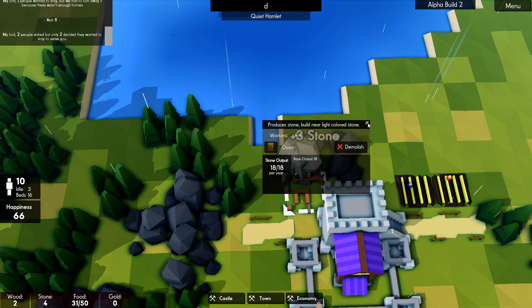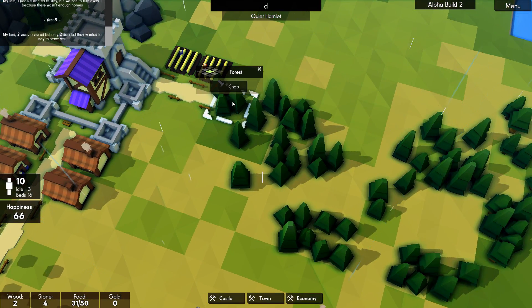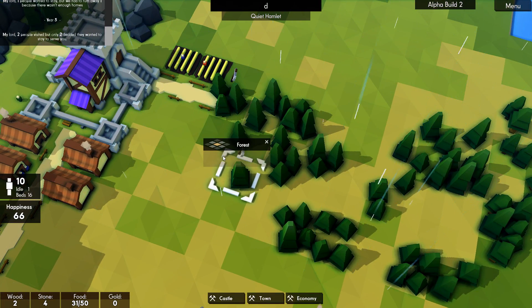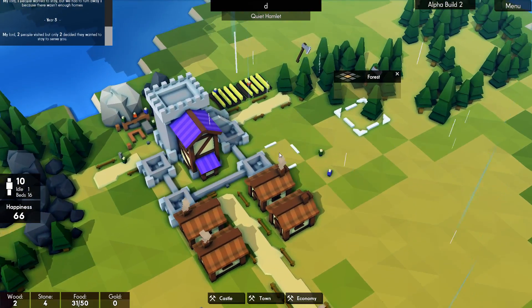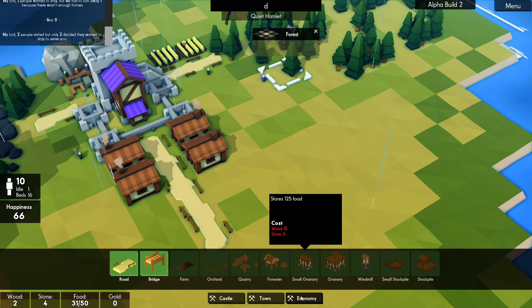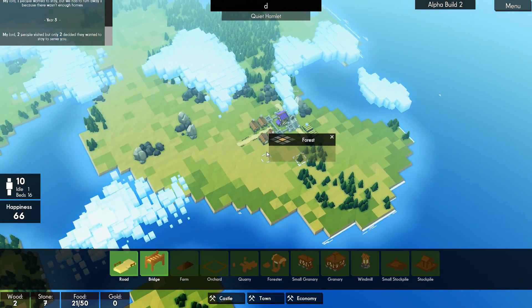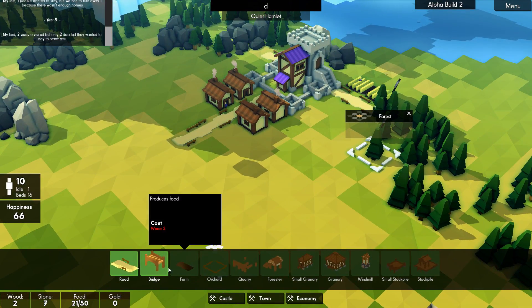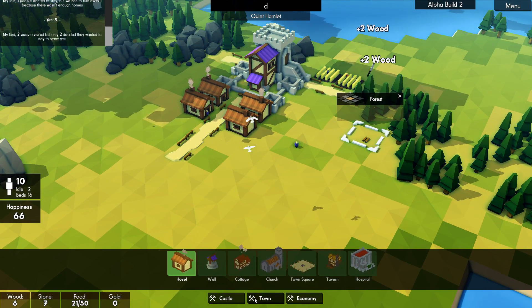Oh there we go, we've got our workers here — we've got three idle, so let's just keep clearing this forest out here, getting all our wood in. Apparently if you build bridges now, the Vikings with their ships can come and smash the bridges — which is interesting, we didn't see that before.